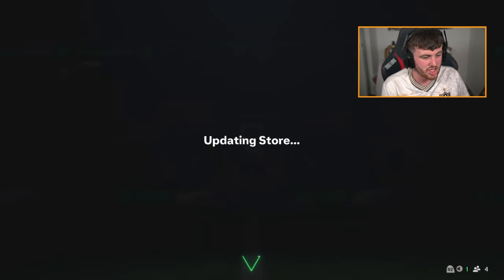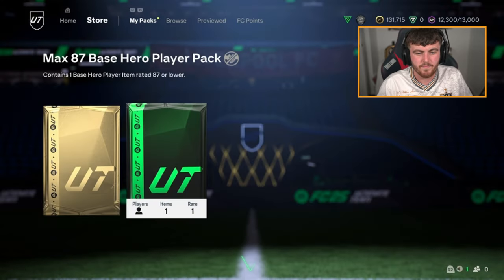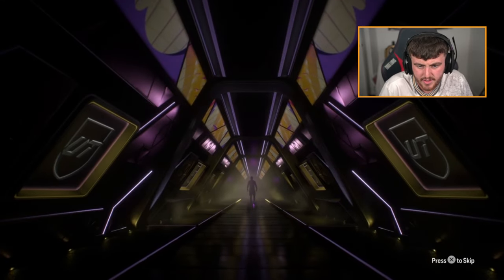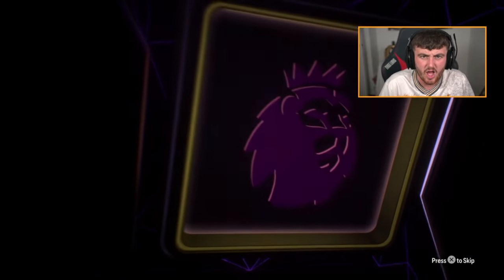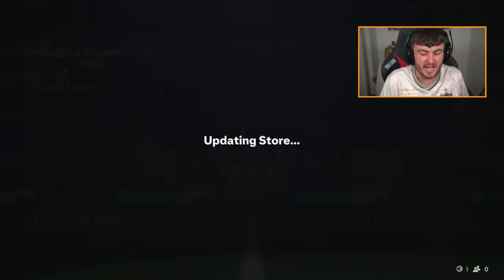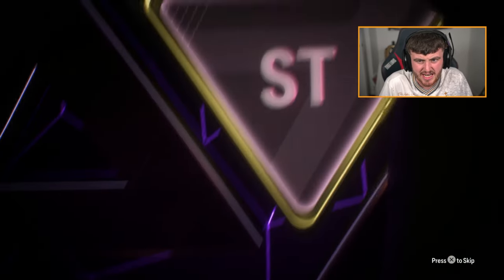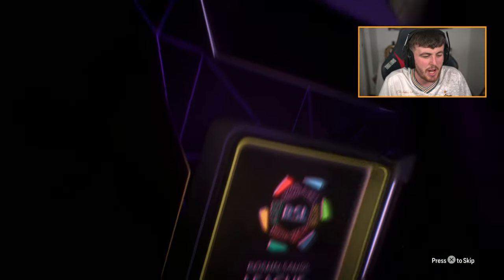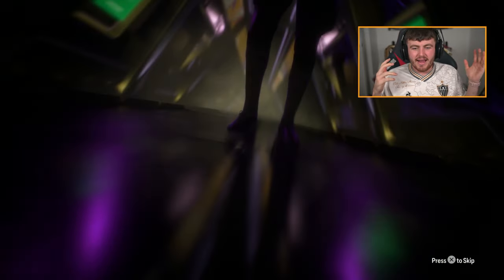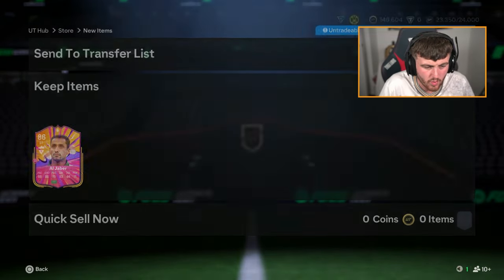He got Bobby Charlton in the first pack he opened on FC 25 — that is insane. Next one. There's only a few we haven't got that are the best ones in the game. We got another one. Yaya Torre, Hamshik, and Stam — I think they're the only really good ones we haven't already got. He wants Yap Stam. That's definitely not Yap Stam, that's like an attacker, it's a striker. Al Jaber! Is that the first time we've packed him? My boy, Al Jaber. It's Haber and Al Jaber — what an absolute baller.